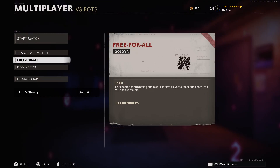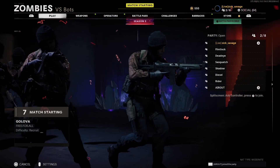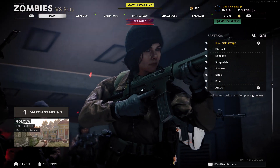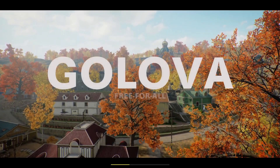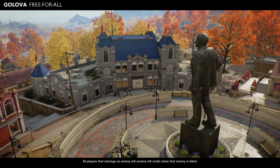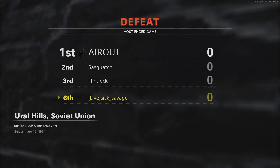Once you're in zombies, tell your friend to leave it alone so you become the host. Then tell your friend to join back. Once your friend joins back, go down and change the map — put it to Golova and put the game mode on free fall, and simply start the match. Once you're loading up into the game, it should say free fall on Golova. Simply wait until your classes come up, then go ahead and back out of them.